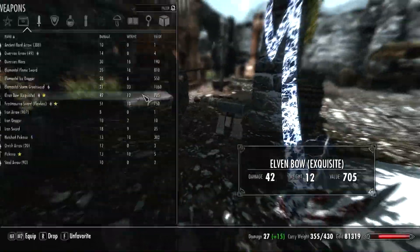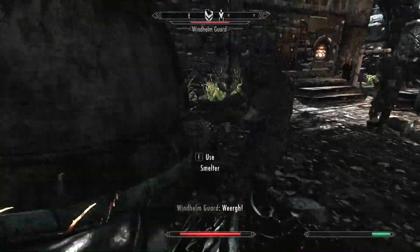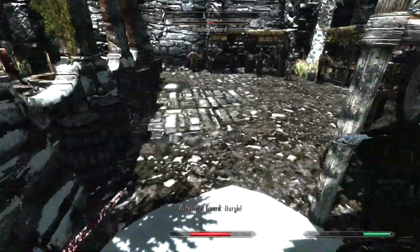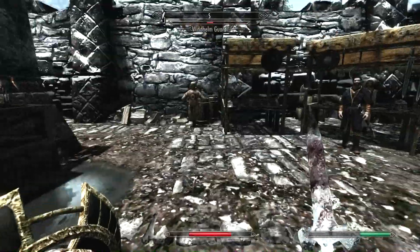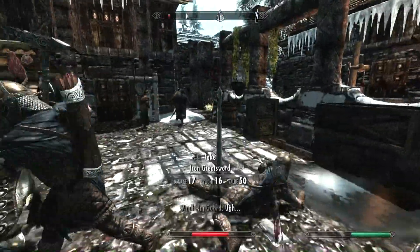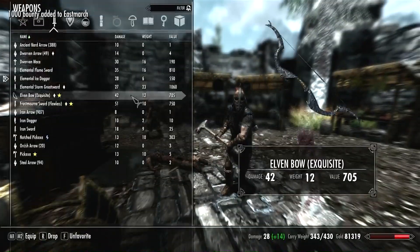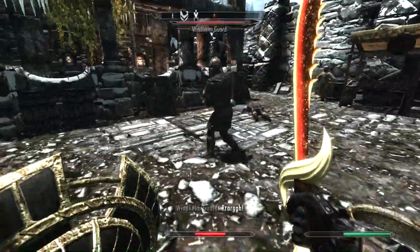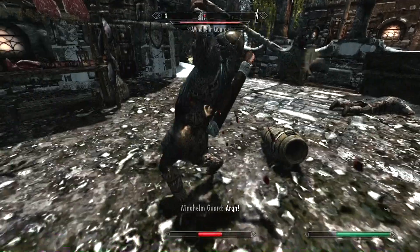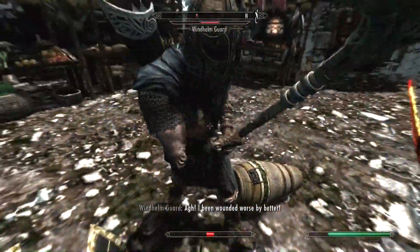Now if we switch to the other weapon, the ice dagger, it's going to be extremely fast because it's a dagger, of course. But you can see the damage is quite a bit less. It's kind of invisible — it looks pretty cool. It's more for the quick attacker if you prefer that. And then we have the flame sword, which looks the best in my opinion, kind of like a dragon tooth — a mixture of fast attacking and high damage, so that's why it's perfect.